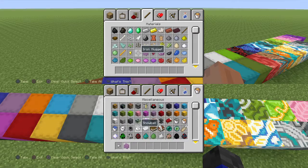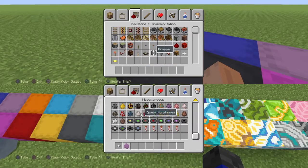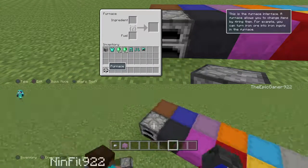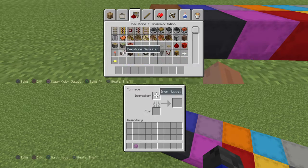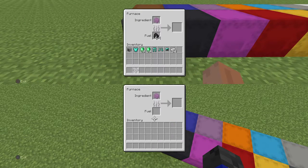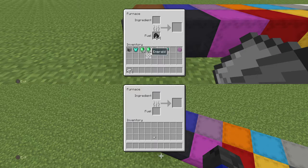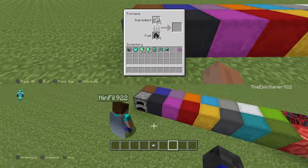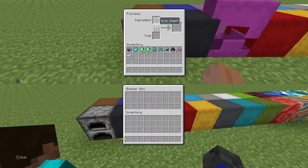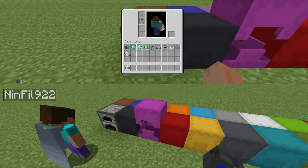So guys, there's an iron nugget. I know how to get this — so you get a furnace, and then you get iron, and you can cook it and it gives you a nugget. Let me just get coal and cook it. You guys see that? Why can I not put it? Which is — you can cook iron in the furnace to get iron nuggets. I'm confused guys, I'm not sure why that's not working.